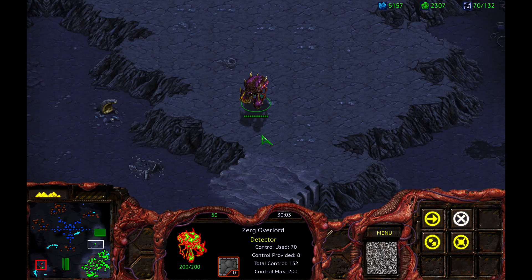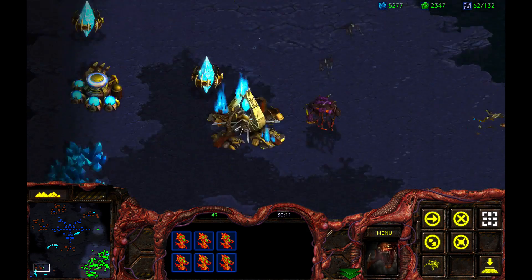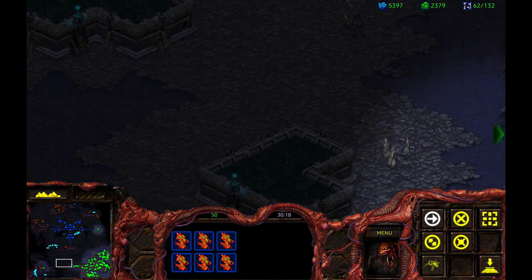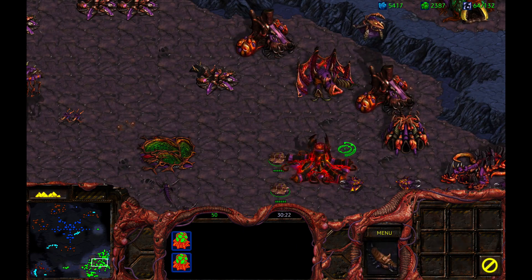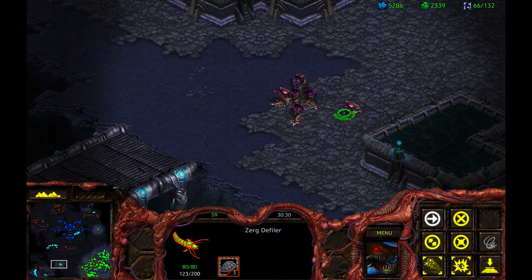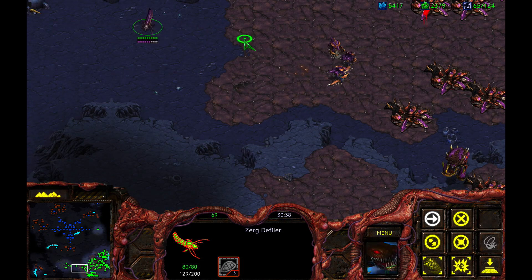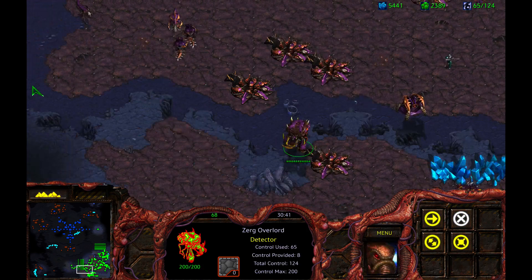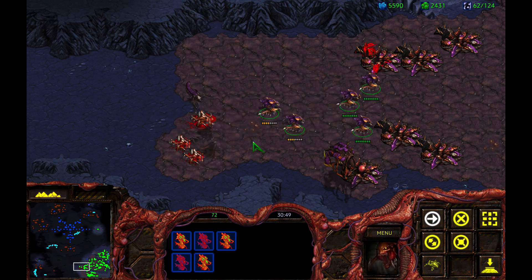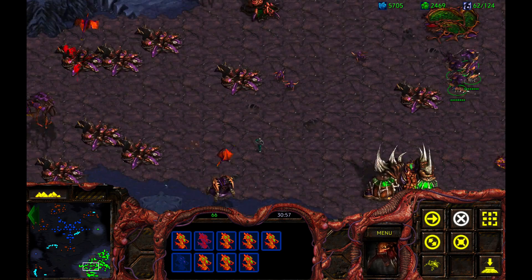I definitely want to take this base next. Those Dark Templars came down. Let's regroup, that's no problem. What I really need is a Defiler — that will help. Defiler will help with Dark Templars. Let's regroup. I forgot about those freaking Dark Templars. Much better. Wow, that was tough.